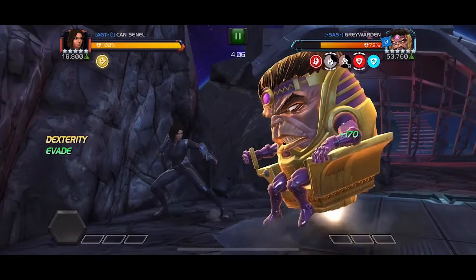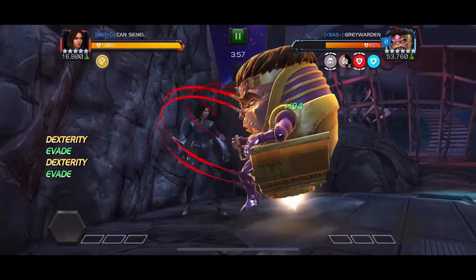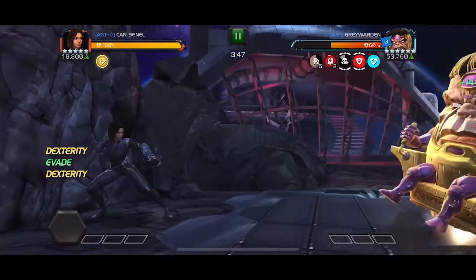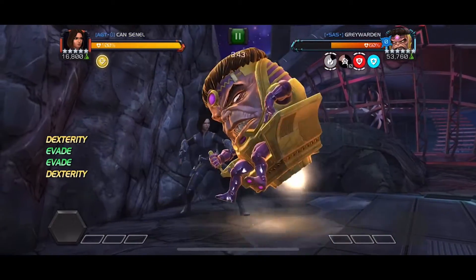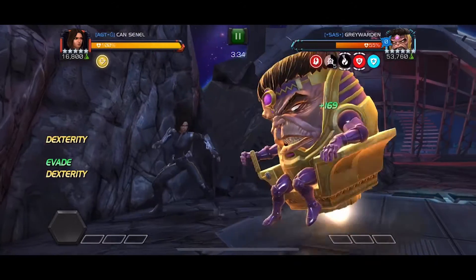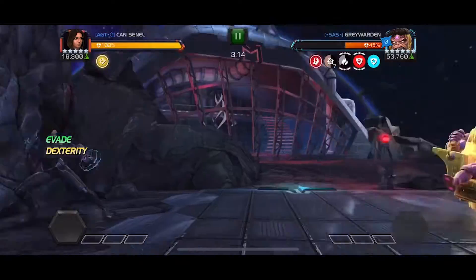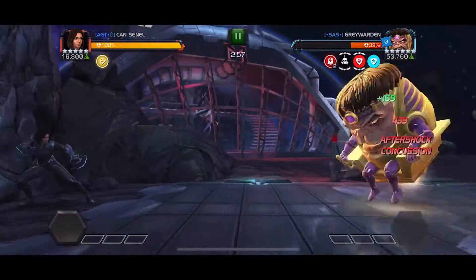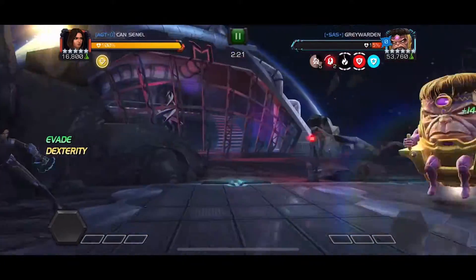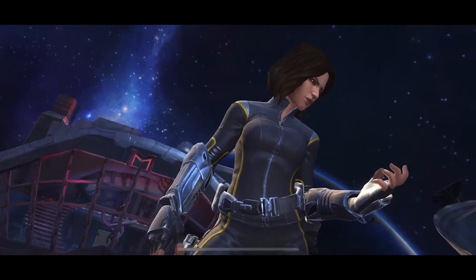Now something scary will happen here. I dropped my heavy but he had a conclusion so he evaded, but I had the invulnerability boost just like I said. Now I fast forward the fight because the rest is the same. And he's down — more than three minutes has passed.